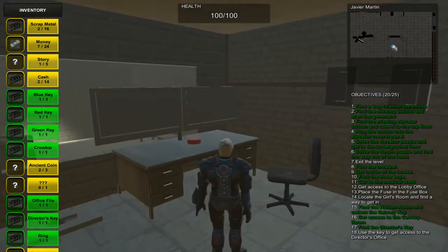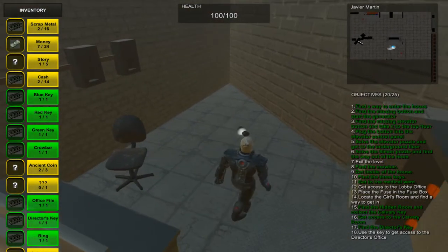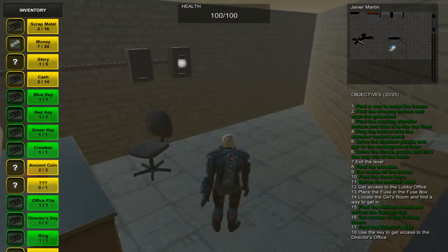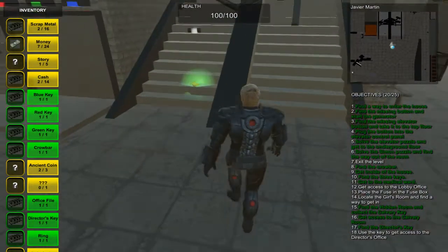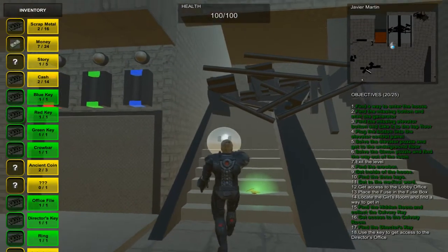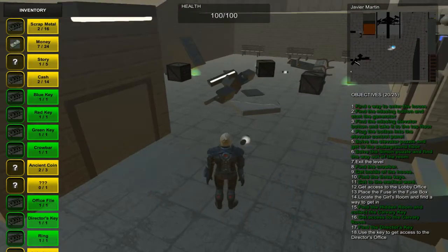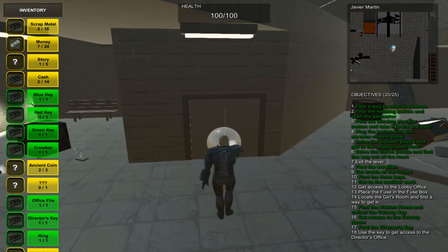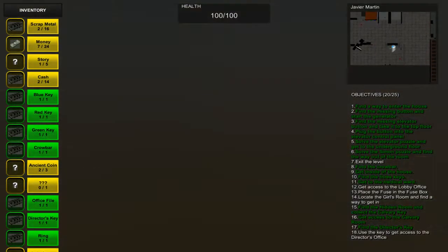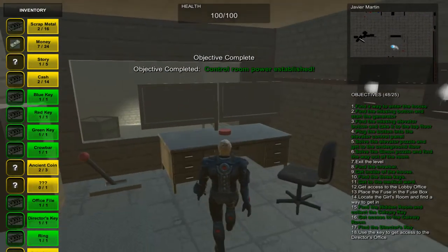This is the control room. You see an interesting lever and another button. As you can see, the fuse is on the wall — and you know the fuse mechanic — so you're going to go ahead and put these fuses in place to see what happens. You look around the level, find another fuse, and take it into the control room. Once you have both fuses, you have established power.